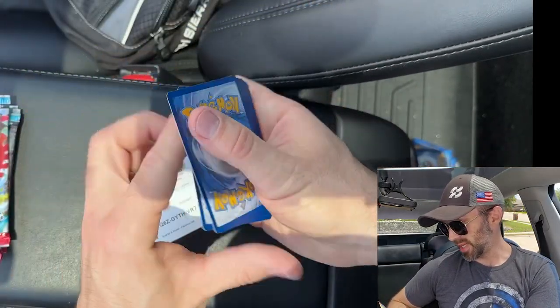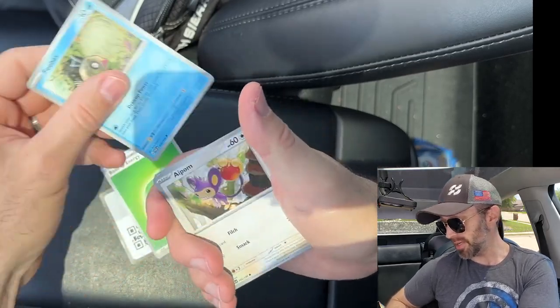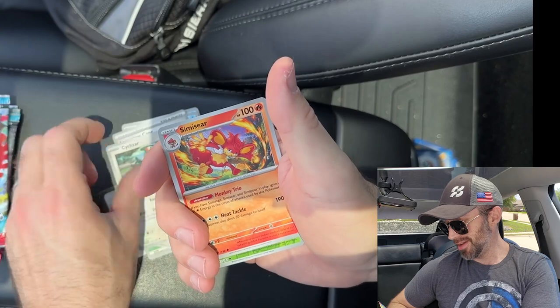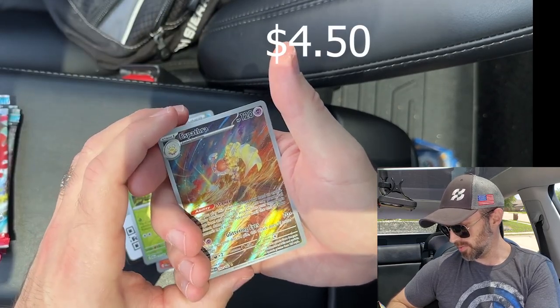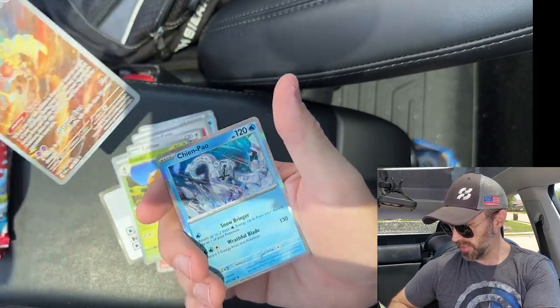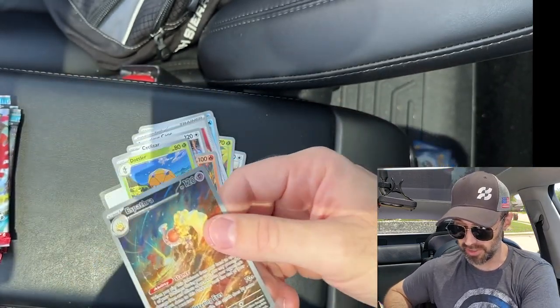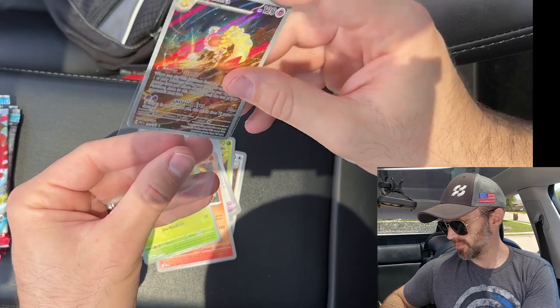Make sure you're subscribed because we do have some Twilight Masquerade openings happening soon. I bought an ETB from TikTok and I'll be opening that. We've got an illustration rare — a Chien-Pao — that's a sweet card. I'm going to sleeve that up. Very sweet. So we got two hits so far and we've still got four packs to go.